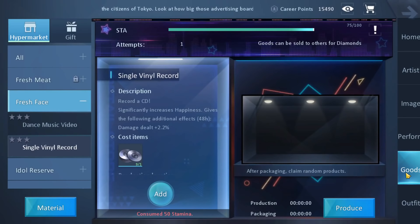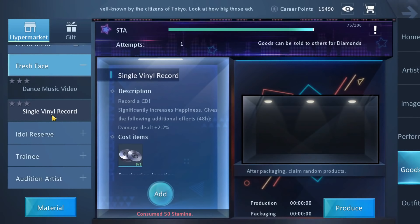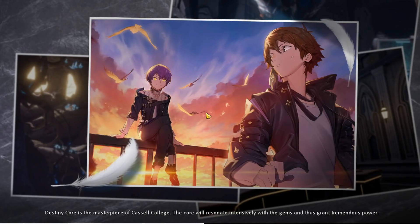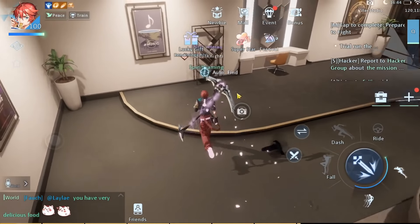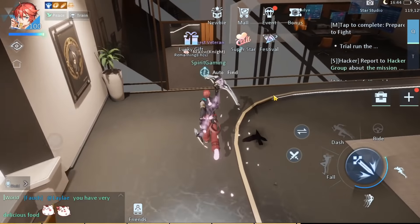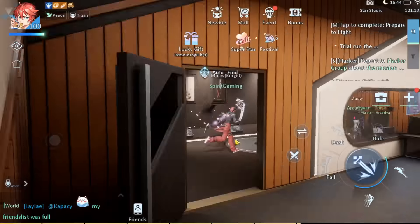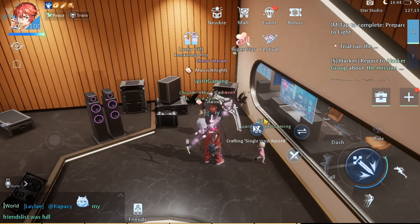The same thing goes here. You go in goods and you find anything you can actually make. Right now I can make single window records. I press on add, produce, and the game will take me to the studio. After a while I will actually produce that thing, and of course you will be able to sell it after you claim it as well. That is pretty much it on how you make diamonds from the career system.